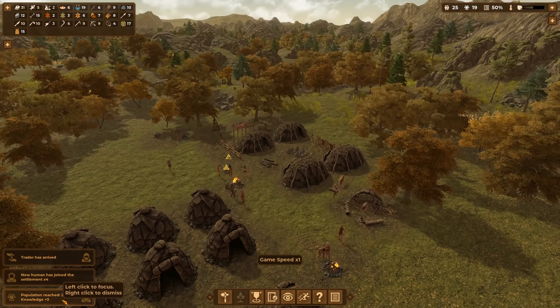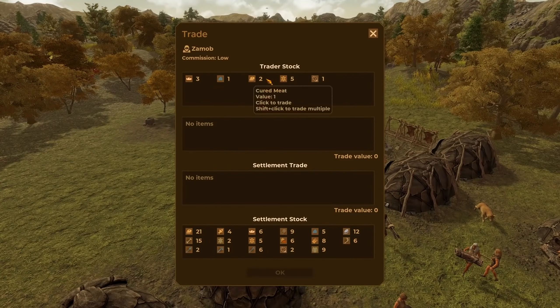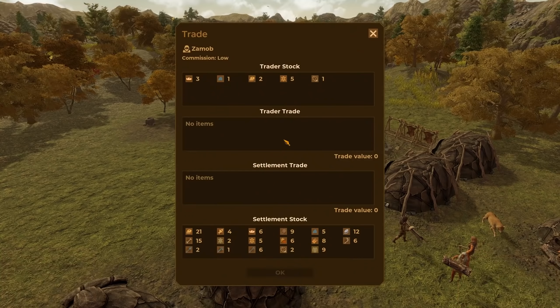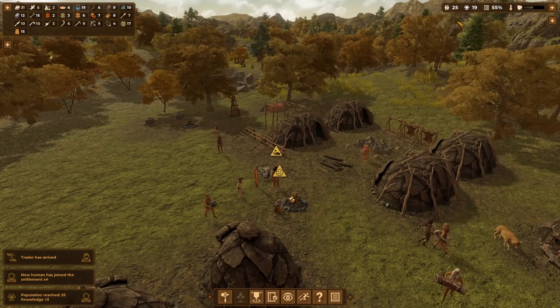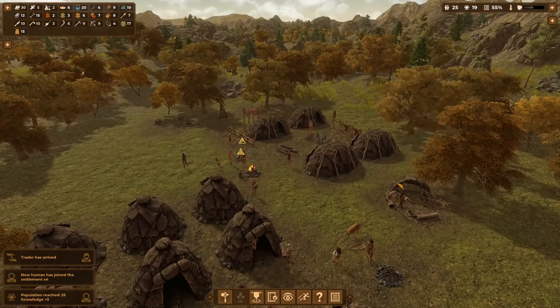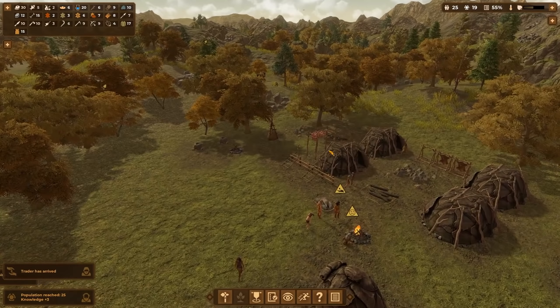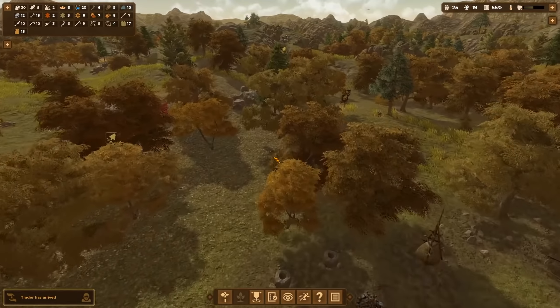Another four humans have joined us so we get even more knowledge. A new trader has arrived but unfortunately they don't have any tech for us again. We have 25 people now with space for five more — pretty cool how fast it's growing. We can make lots of tools and will probably advance to the next age.